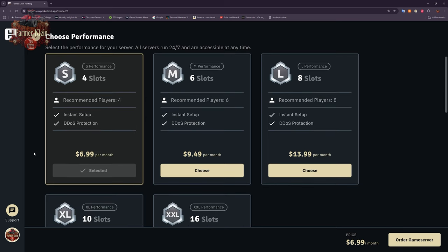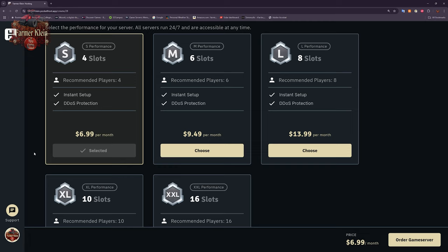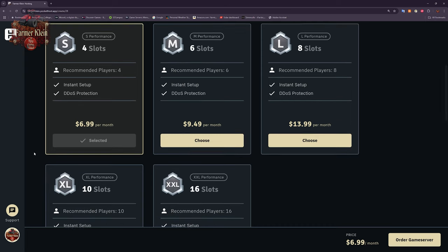Next we need to choose how big of a server we want. We have options of 4, 6, 8, 10, or 16 slots. A slot count is a concurrent player count, so if you have yourself and three other Farm Sim friends who want to get together on occasion, a four-slot server is right up your alley. If you have six friends or less, a six-slot server might fit the bill.